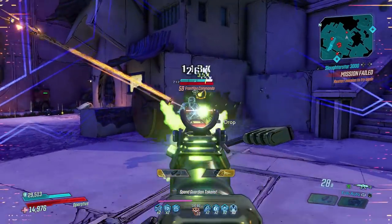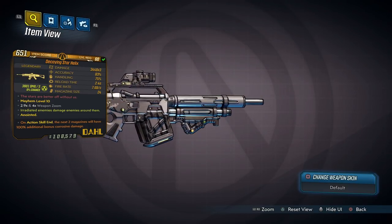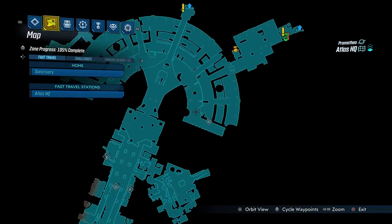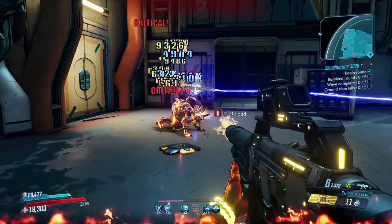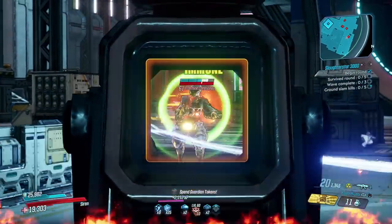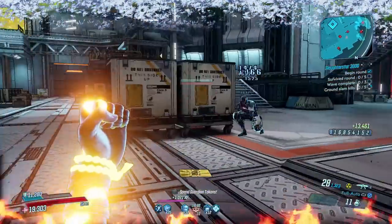The next honourable mention is the Star Helix, which has an increased chance to drop from the Power Troopers. You fight them round about here in Atlas HQ. It can come in radiation, cryo, shock, or non-elemental, and I find radiation to take the cake out of the available elements.